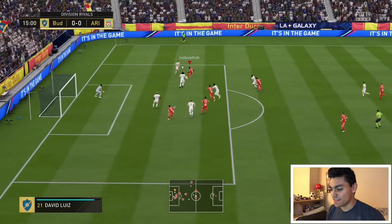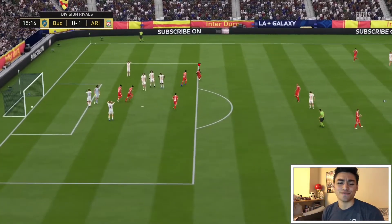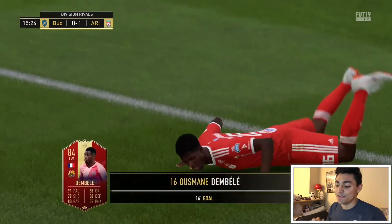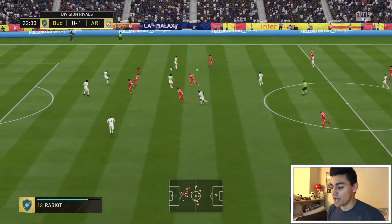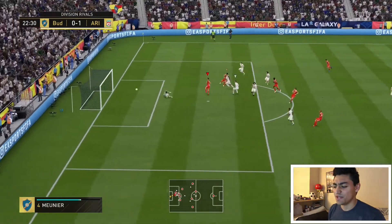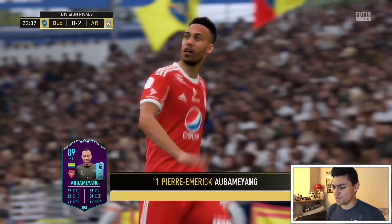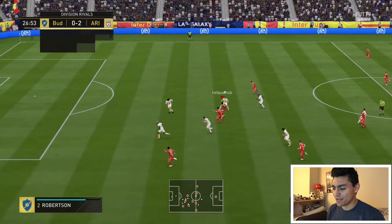Dembele, 15 minutes into the first game. Cuts inside with a drag back — what a beautiful timed finish to the far corner. Oh my gosh. When I scored this goal right away in the first game, I knew that Ousmane Dembele was going to be a hidden gem, in my opinion. Look at this — plays a beautiful pass into Pierre-Emerick Aubameyang.